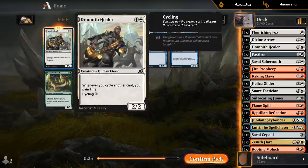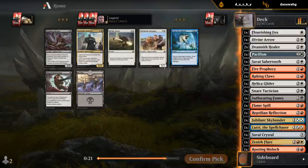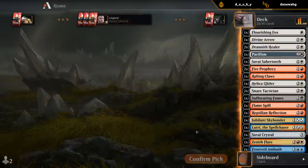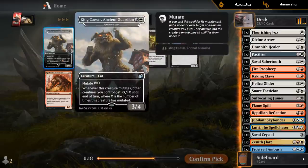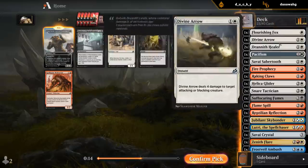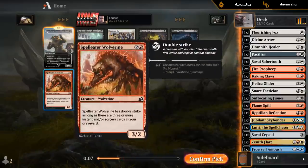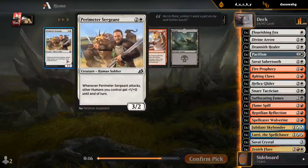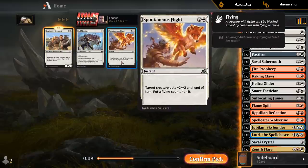Gotta take some cyclers since we haven't picked up many in this pack. I prefer a random one-mana cycler over yet another Divine Arrow. No cyclers here — maybe we want the Liger. I don't seem to have a ton of Instants and Sorceries that cycle for the Wolverine, and I have a lot of cheap humans I wouldn't be able to mutate onto. I'll take the creature over Spontaneous Flight.